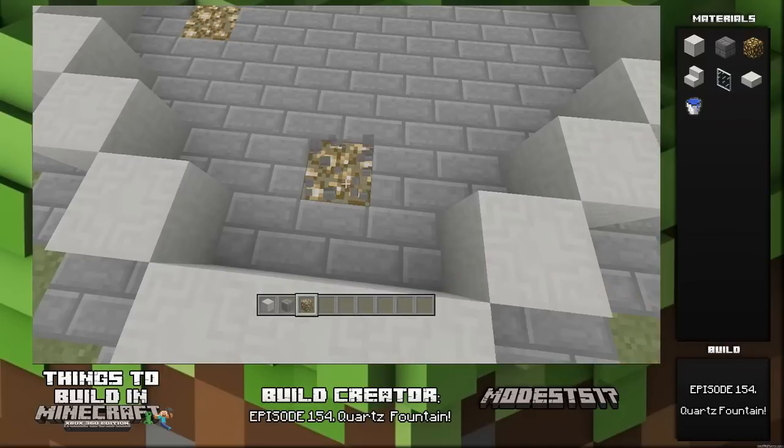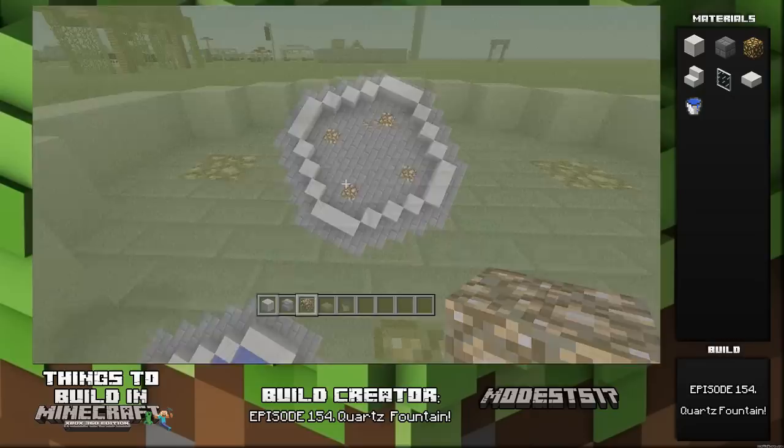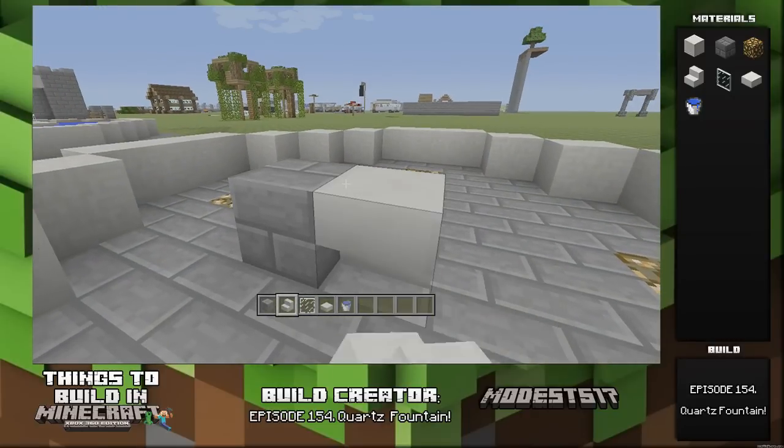Next, add glowstone in here — it provides light and looks pretty cool. You could use redstone lamps, but I wanted to use glowstone since I haven't used it that much.